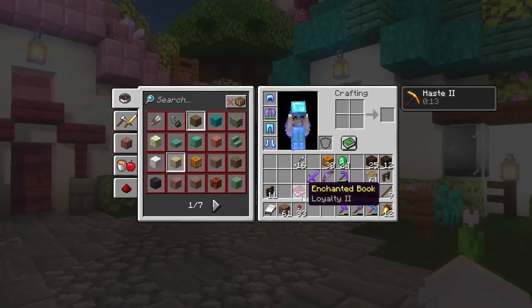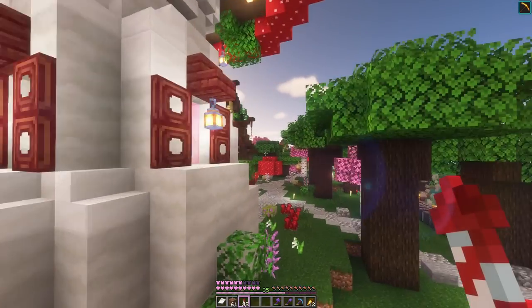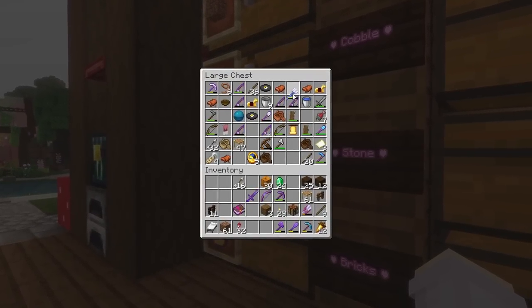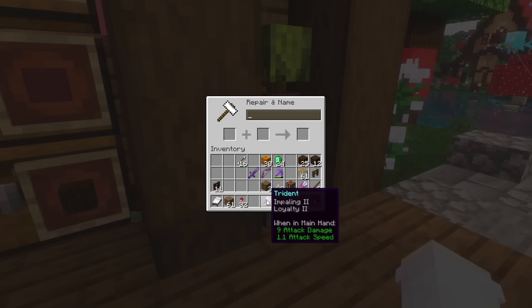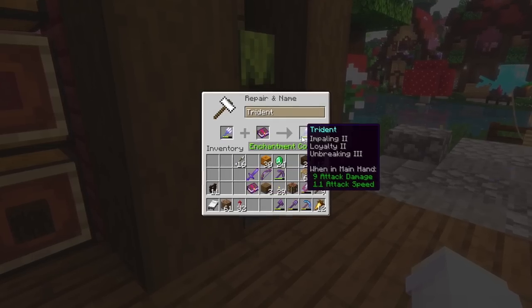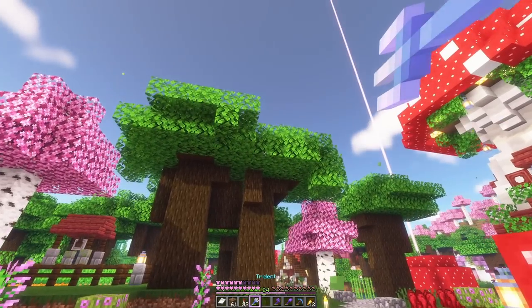I managed to get this loyalty book off the villager, so we should be able to put it on our trident. I already lost a trident because it didn't have loyalty, so I haven't been using this one. But it'll be good to finally use it. Actually, can we put our mending on it too? I think we can — yeah, yeah. Let's try it out.